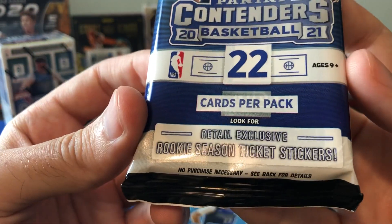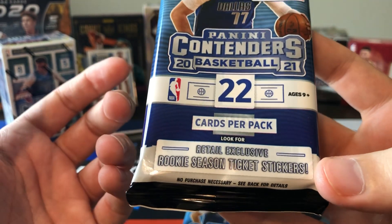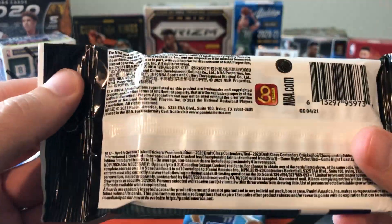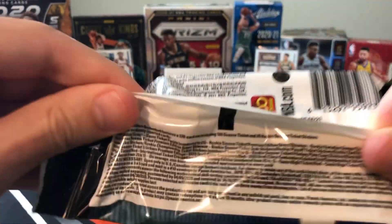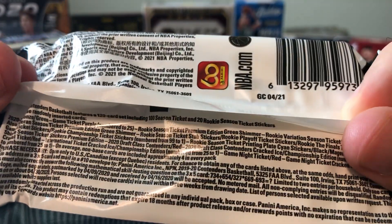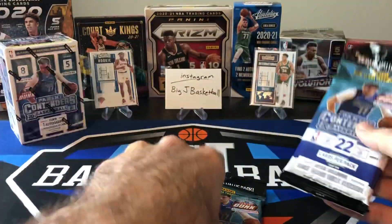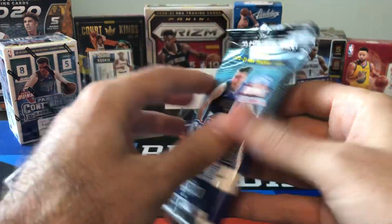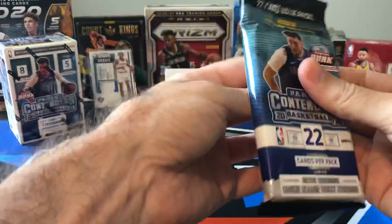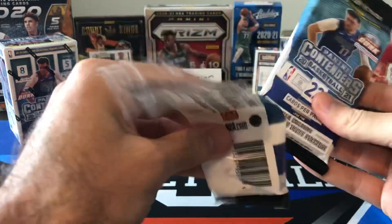There are retail exclusive rookie season ticket stickers — I assume they mean sticker autographs rather than actual stickers. There are numbered cards: purple is numbered to 25, and green shimmer autographs as well. There's definitely some cool stuff, but again super rare and super hard to hit. Not expecting any monsters out of here, but you never know — very cheap buy-in, so we'll see how we do.